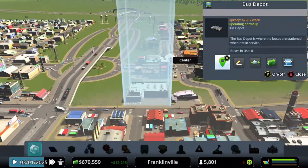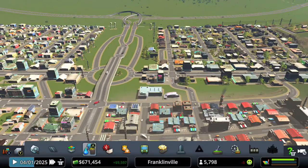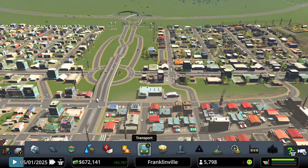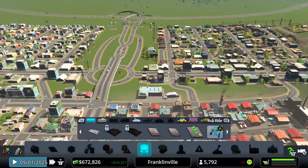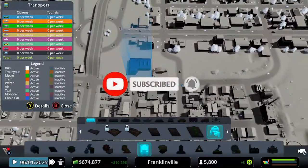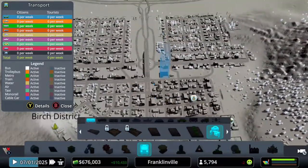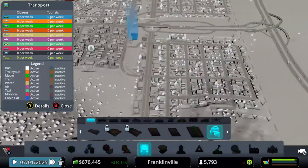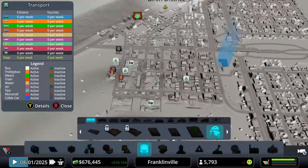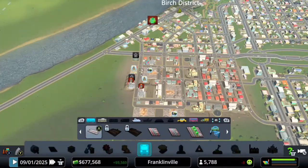Now that we have the bus depot, we can click on it — right now we technically have zero buses in use, because we don't have any bus lines yet. To create bus lines, click on Transport, go all the way to the right, and you'll see a little dot — that's how you create a new line. I think we're going to create two suburb lines.